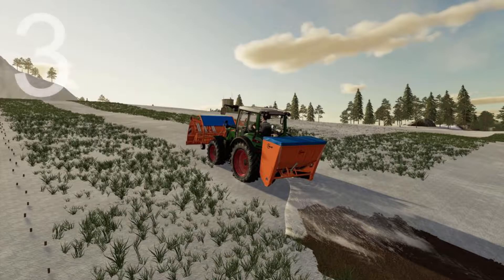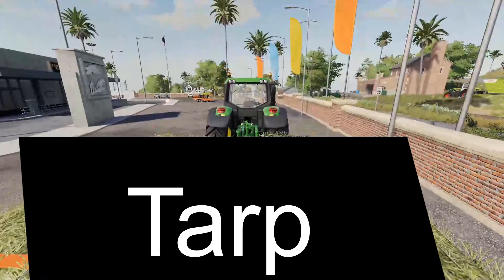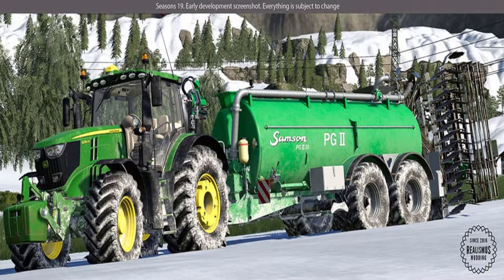Number three kind of goes along with number two. That is bales decreasing their capacity in the rain and snow. If you tarp your bales or put them in a shed, this decrease in the amount of bale won't happen. This bale depletion is already in the Seasons mod, if you're familiar with that mod in FS19.